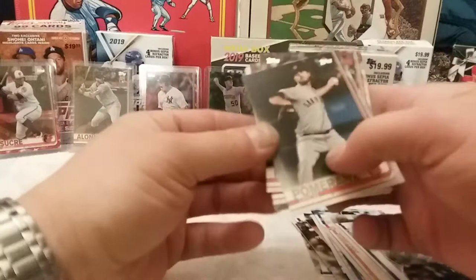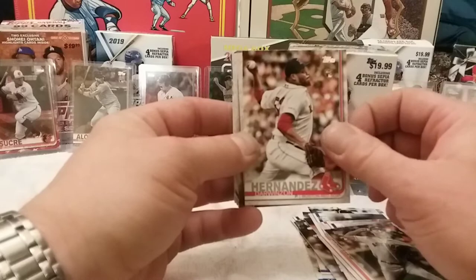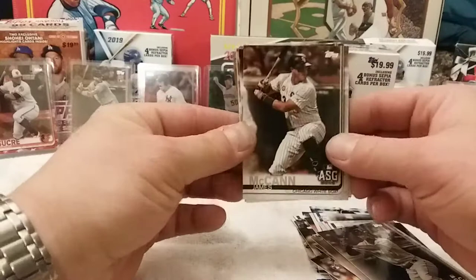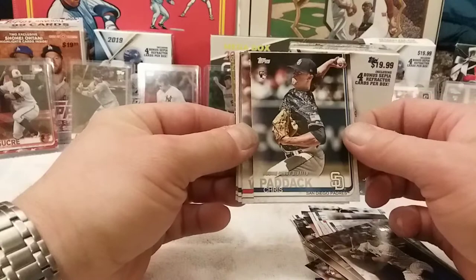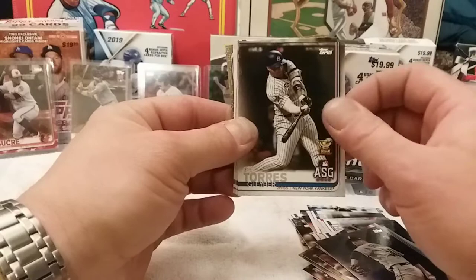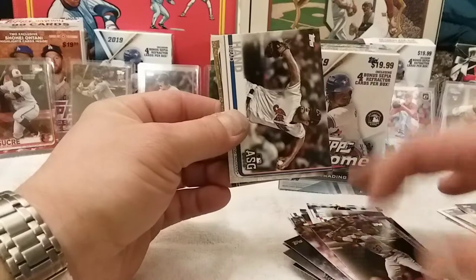Drew Pomeranz, Corbin Martin rookie card, Darwinson Hernandez, Wilmer Flores, Xander Bogaerts All-Star Game card, James McCann All-Star Game card, Chris Paddack rookie debut card — not a bad card — Josh Van Meter rookie card, Eric Swanson rookie card, Gleyber Torres All-Star Game card gold, Lance Lynn, John Means All-Star Game, Nick Anderson rookie, Trevor Story All-Star Game card, Brad Hand All-Star Game card.